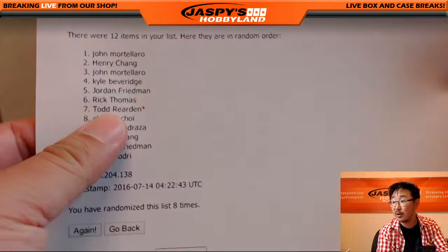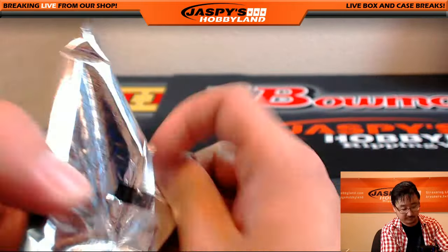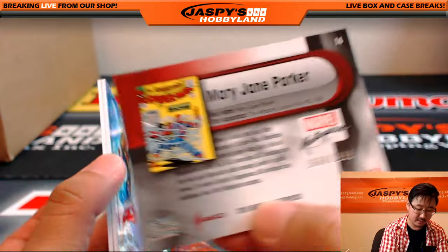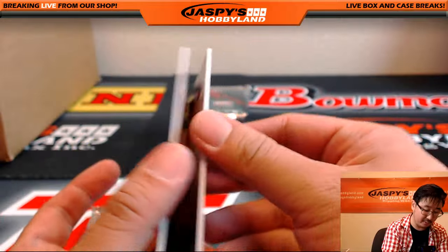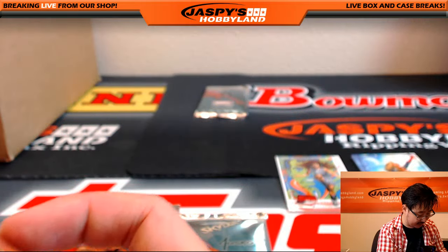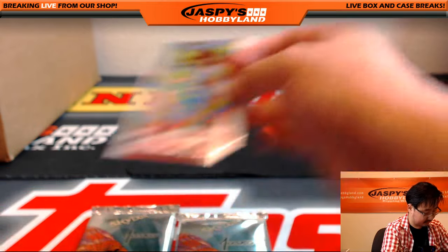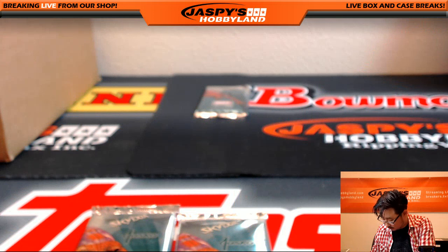Coming up next will be Todd, who had last bought — got one pack, pack 7. We got Sassy Mary Jane Parker, 1668 out of 19.99. Captain Marvel Epic Purple, 117 out of 19.99. And back here is Joe Jusko's Psylocke, Gold Foil Signature Series. Good pack, Todd — one of two of Spider-Man's true loves. Thank you, Todd.